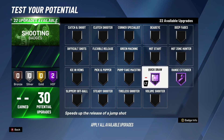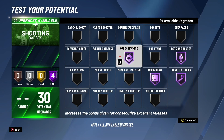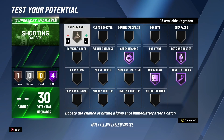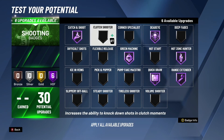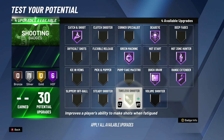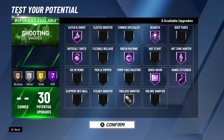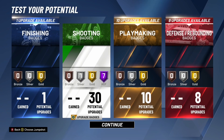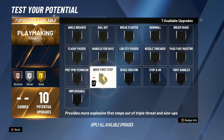Green Machine and Hot Zone Hunter are probably the most important badges — nobody really thought these badges would be as important as they are, but I put them on and I literally started greening every shot. Put Green Machine and Hot Zone Hunter on Hall of Fame, then put Catch and Shoot and Dead Eye on Hall of Fame. I put Tireless Scorer on Silver and Difficult Shots on Hall of Fame. Fading in this game is probably the best it's ever been — you green every single fadeaway, so you need Difficult Shots on at least Silver.